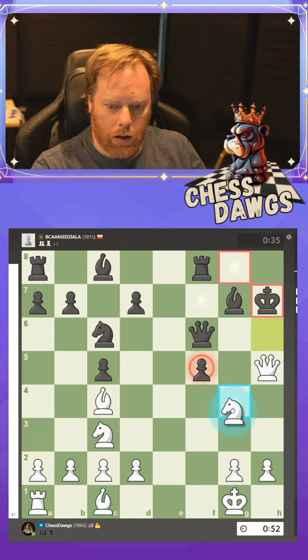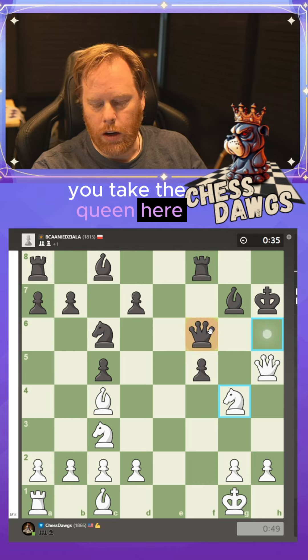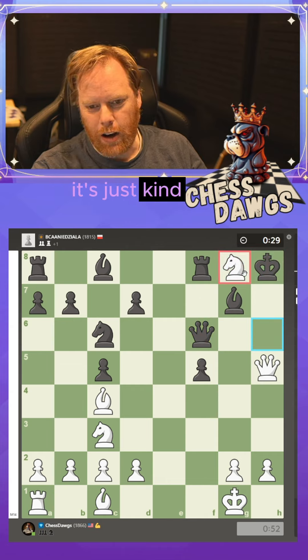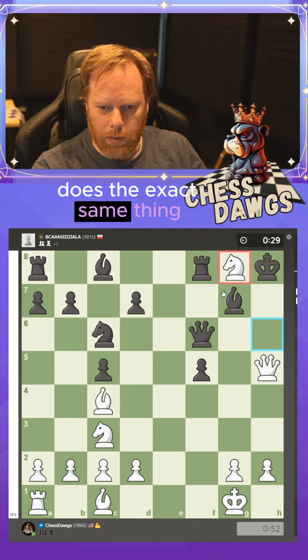So if they go here and the queen tries to block, you take with the knight. If the bishop tries to block, you take the queen. You also have this really cool, fancy move — it doesn't really do anything different. The queen or the bishop can block; it's just a little fancier but does the exact same thing.